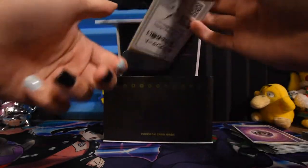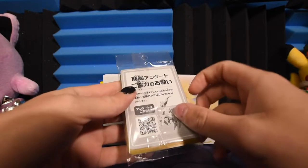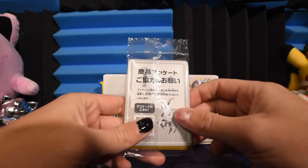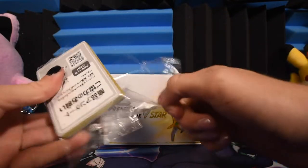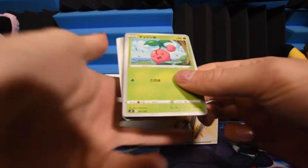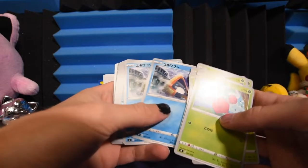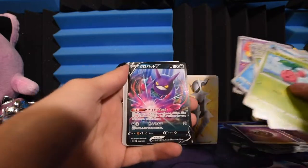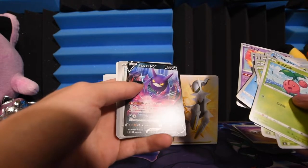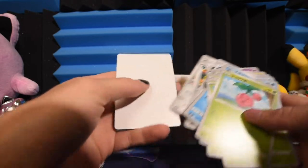Alright, before we get into the boosters — which there seem to be a lot of — there's this. What is this? It's SK — that's the set. I don't know what this QR code is for, so I'm going to cover it until I figure that out. We've walked through Charum, Shrooby, Snorunt, Frostlass, Mareep, Mew Mew, Crobat V — non-holo, which is weird for a V card, especially for a real product — and Bronzong. Let's get into the boosters.